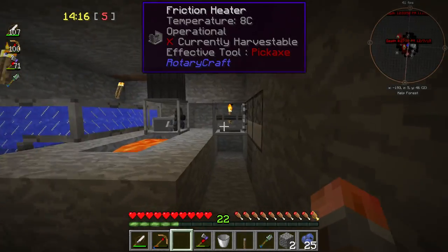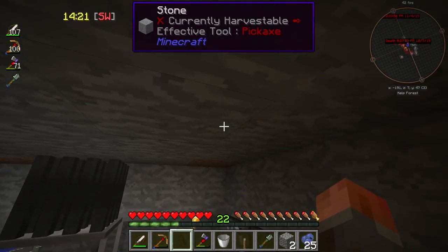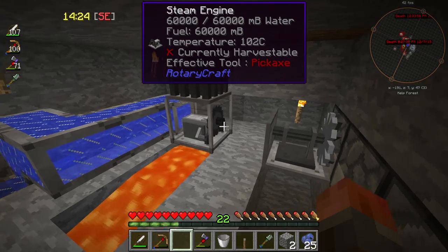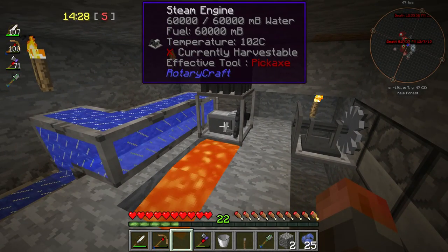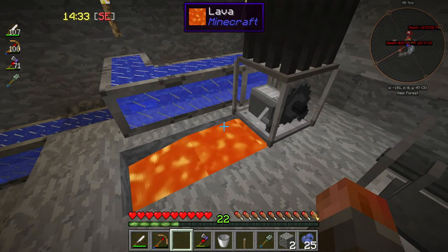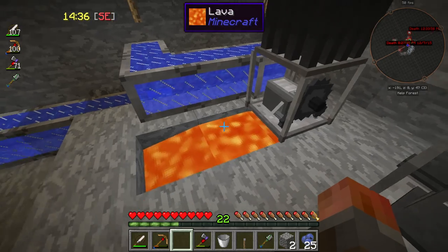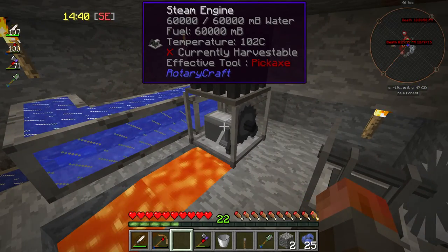Now that we've got to steam, I've put in another steam engine. Although I put a lever upstairs next to one, they don't actually respond to levers - ignore that. They just start working when they hit 100 degrees Celsius. Bear in mind, you don't actually need just one block of lava underneath - one block of lava flowing either way will be enough to heat them up, as you see here.